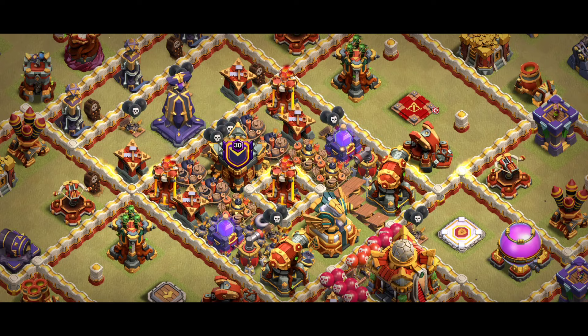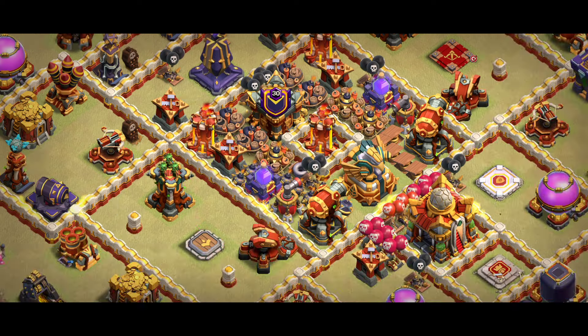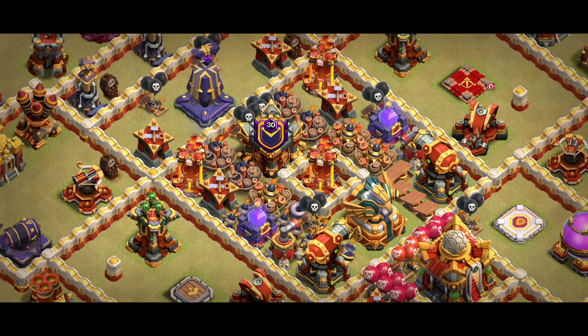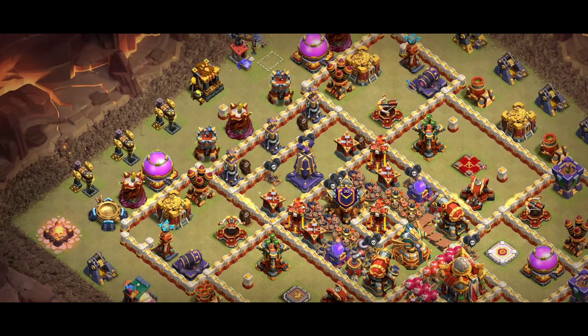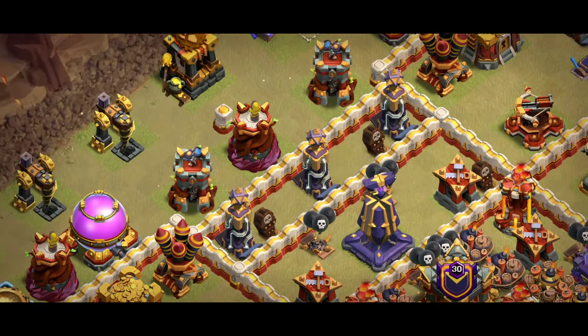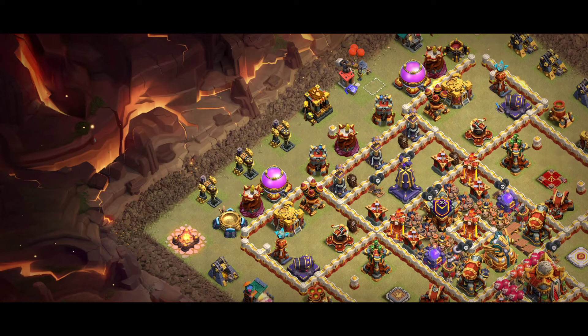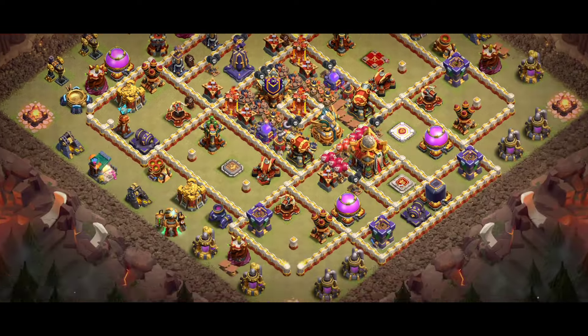The red tower gives a lot of support — especially to the inferno. In this base, this is the key area because we have three multiple infernos there. If you don't use a warden ability in the middle, you will be in big trouble — that area is really dangerous for any player. Look at the hidden Tesla placement near the boom tower, especially for the root rider, because most pro attackers prefer to come from the big side looking for three stars.